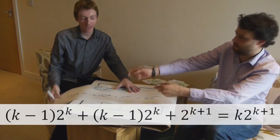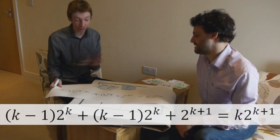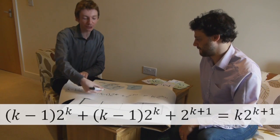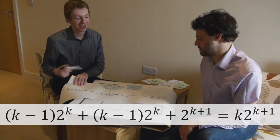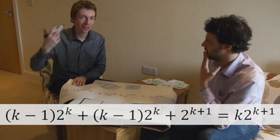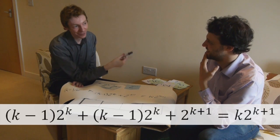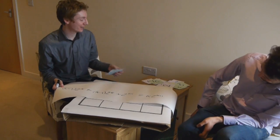So if these two things are equal - proof by induction, inductive step. Let's cut the long story short. You do the sums there, which is not too hard. You've got two lots of this, so this suddenly goes up a step to K plus one, and then add on another two to the K plus one - you get K lots of two to the K plus one. So it does work. The inductive step does work. The base case does work - we can check it out with the fours. Proof by induction, ladies and gentlemen.